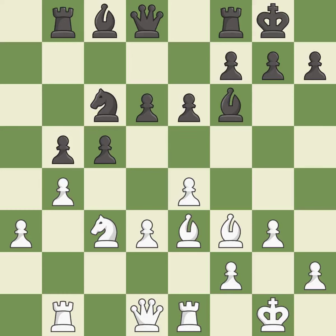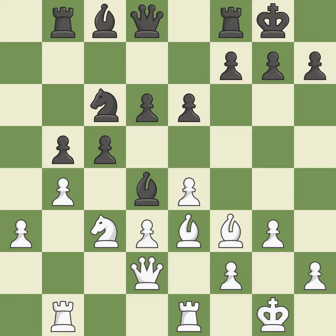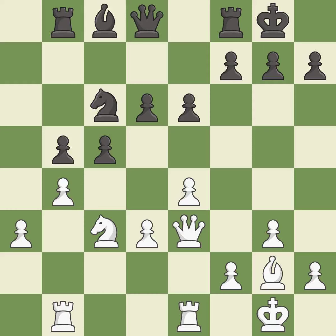This wins time by threatening a knight and forcing it to move away — it is good. This defends the attacked knight. This threatens to reveal an attack on a pawn — it is good. This blocks an attack on a vulnerable pawn. This threatens to win a bishop — it is good. This threatens to reveal an attack on a pawn. This stops the opponent from being able to win a bishop — it is good. After all captures, this is an equal trade — it is best. Takes back — it is good. This blocks the attack on a pawn that could have been captured.